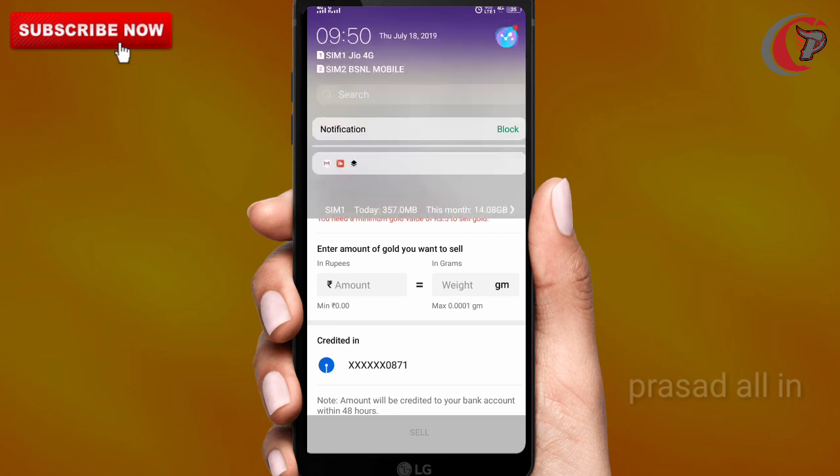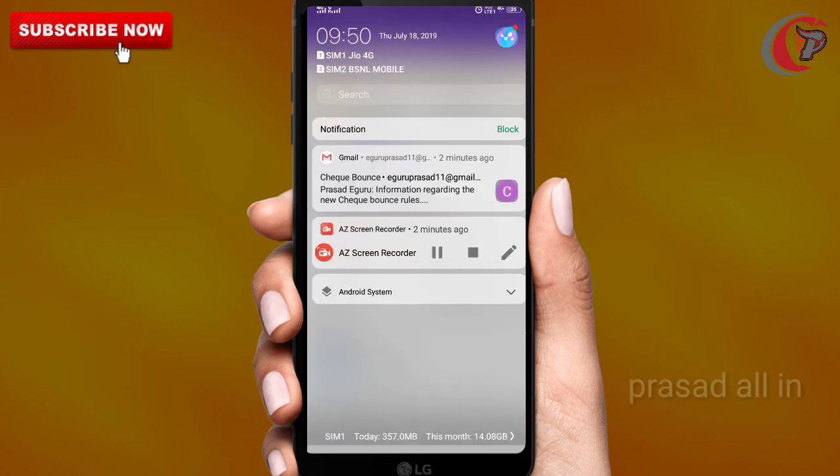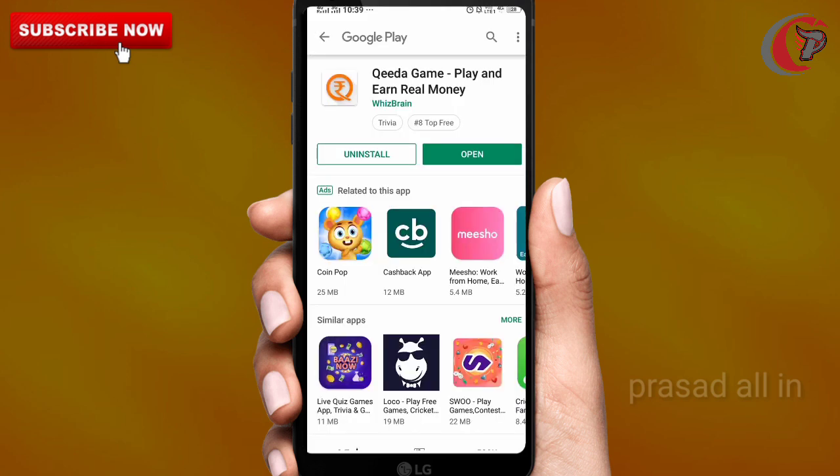This is 100% genuine, friends. Next, for Amazon Pay balance, there are a lot of action charges. You can create a game and install the app. Use the link in the description.